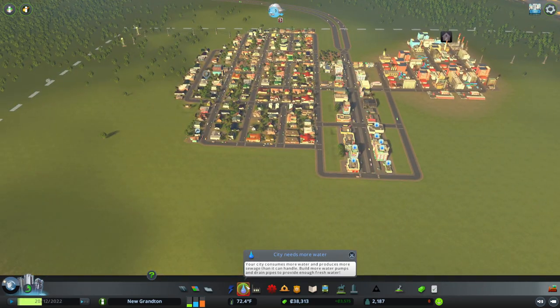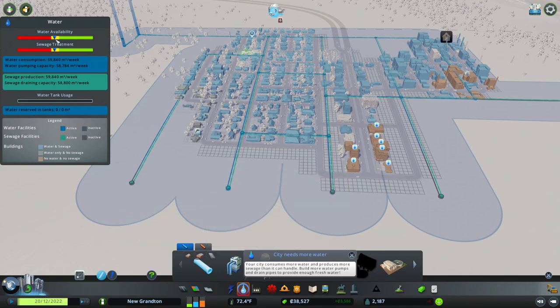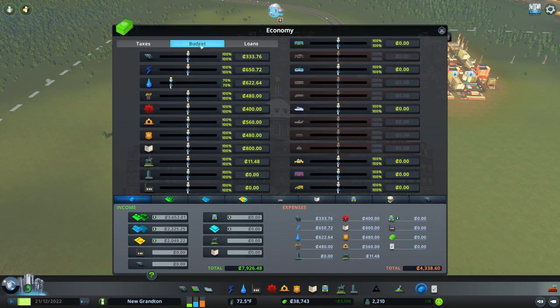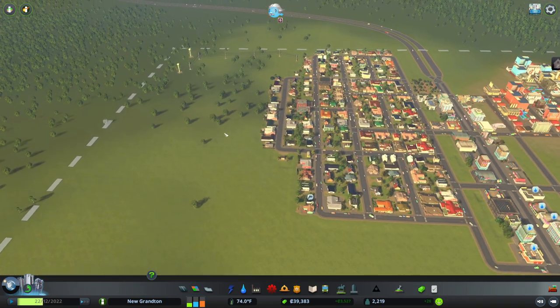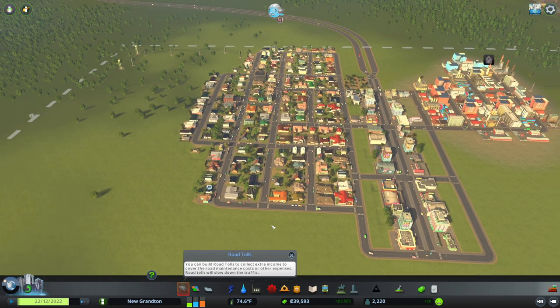Did I even extend our water pipes out this way? I did. I might have shoved our water down a little too far. We can bump that another five percent back up — that should get us our water back. Oh yes, we did get all these new residents as well. We'll go back to 80.